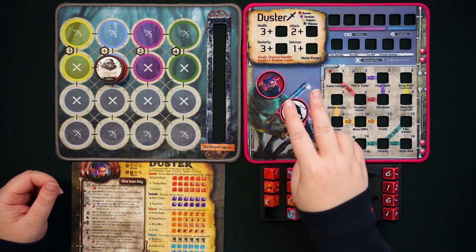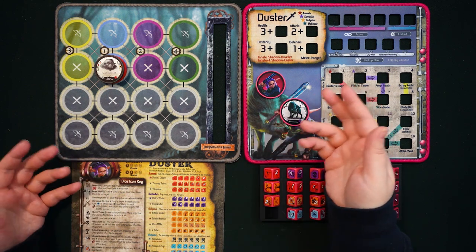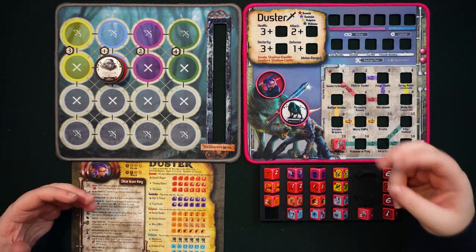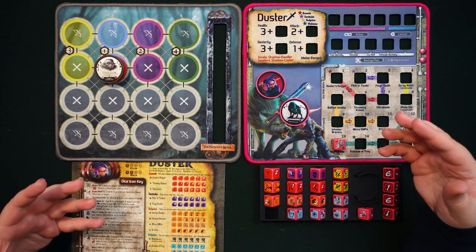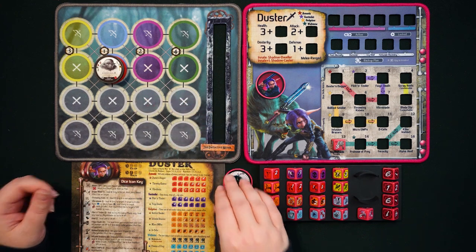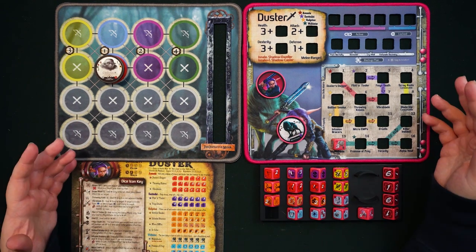There are ways to boost Nightshade's stats, but typically it starts with some basics — the rule of twos: two HP, two attack dice, and movement of up to two spaces each turn. Nightshade does not have any skill dice or backup plan. When Nightshade is KO'd, which will happen with only two HP, it sits out the remainder of battle and then at the end of battle you place it back in your prep area with one HP.